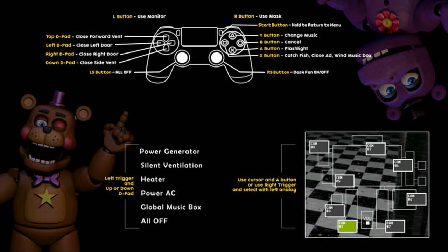Left stick will turn everything off. The start button — you hold that to go back to the menu. Pretty simple. Y button changes the music. The B button cancels everything.